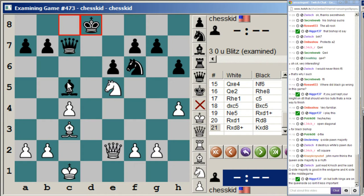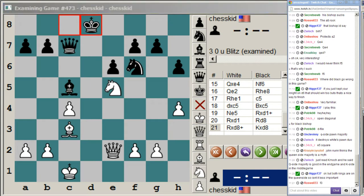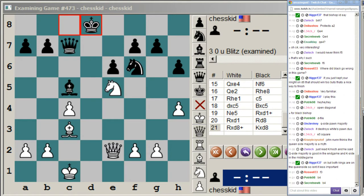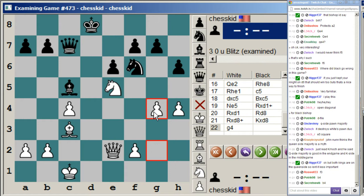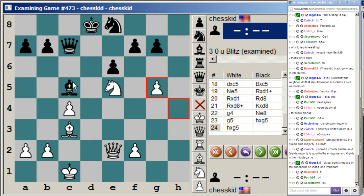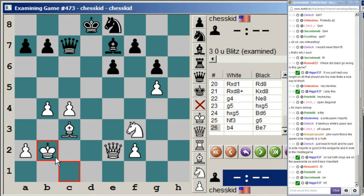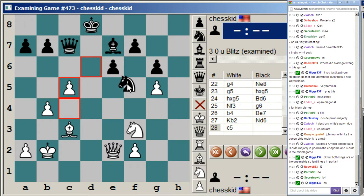White plays a very nice move. White needs to find targets, and the target is going to be the h6 pawn. So we go g4. The idea is simple — we just want to go g5, move this knight, win this pawn. After g4, knight e8, g5, hg, hg, bishop d6, knight f3, g6. Now b4, b7, king b2, knight d6, c5. Queens are off now. A5, trying to break up this pawn chain; a3, keeping it.